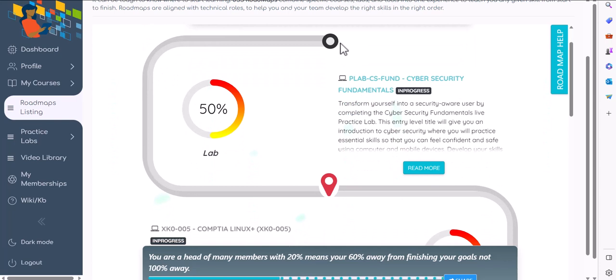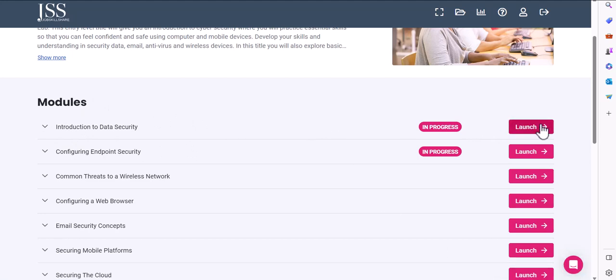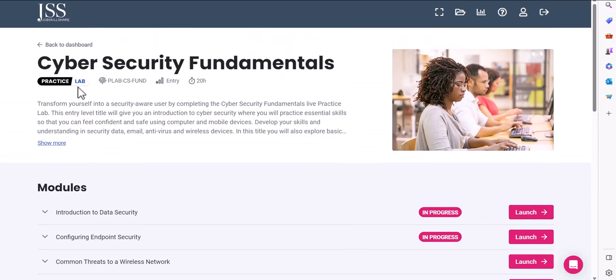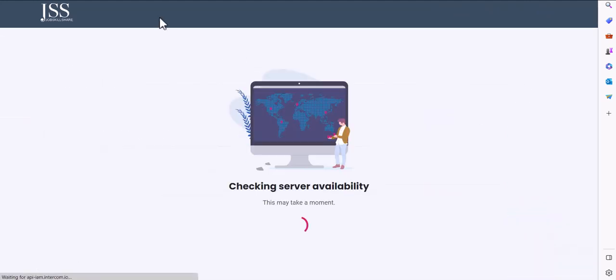This will open the roadmap for you and you click the button at the top to start. The first section is Cyber Security Fundamentals — this is practical learning and our goal is to make you hands-on ready. You click on it and it opens the lab with modules and learning material inside. There are no videos because we want this to be hands-on. Let's go ahead and launch the first module in Cyber Security Fundamentals — it's about data security.